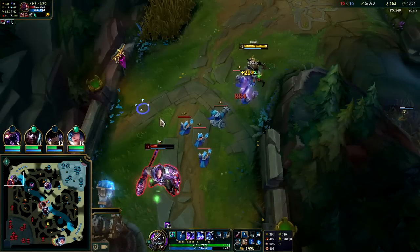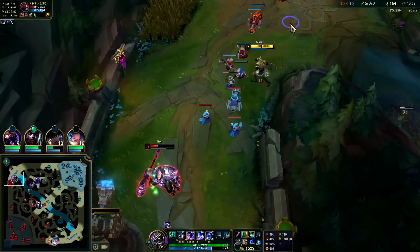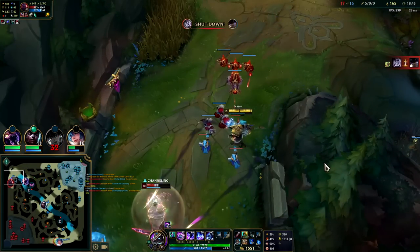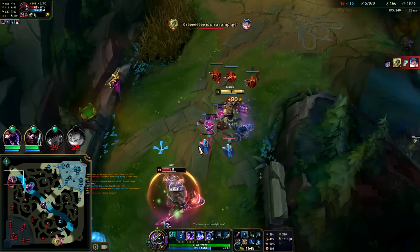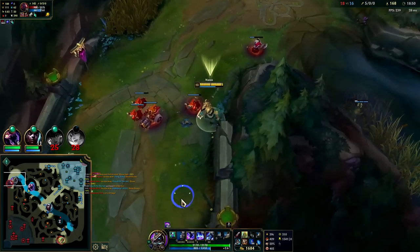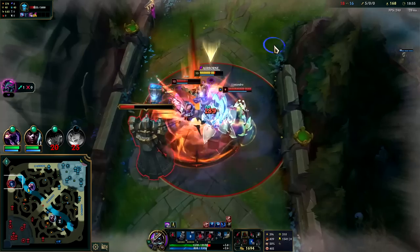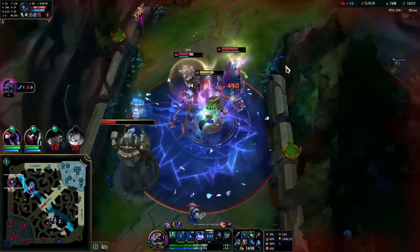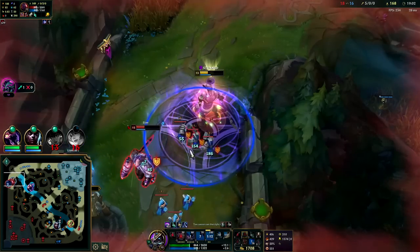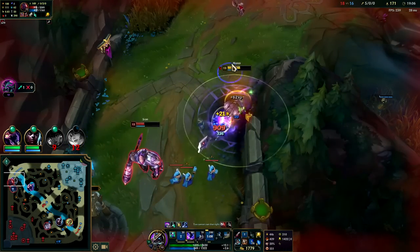He knows I'm going to take his turret if he backs. Around the 15-minute mark we had enough points in Q to power-stack — our Q's on a low enough cooldown because we had enough levels in it. They don't have the damage to kill me; I'm also healing a lot, with extra armor, magic resist, and health from my R. They tried to CC chain on me but it didn't quite work out for them.